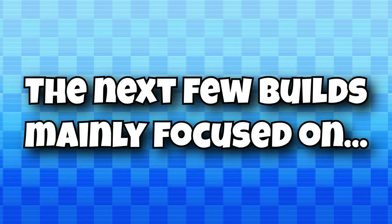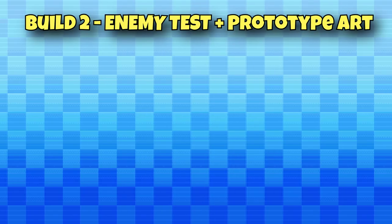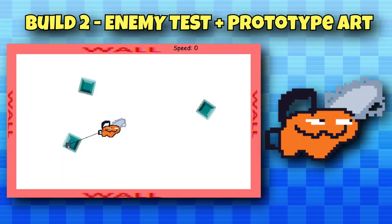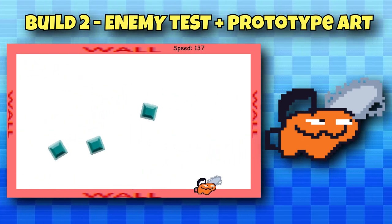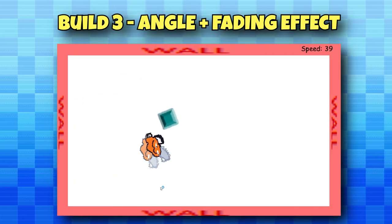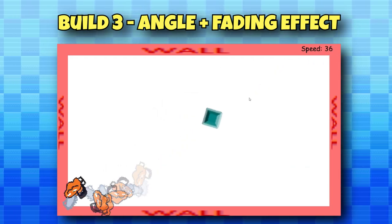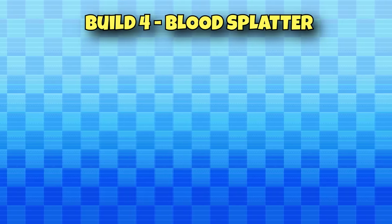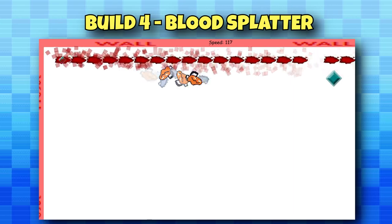With that out of the way, the next few builds mainly focused on enemies. I wanted to test whether enemies should bounce off each other and the player, and alongside this I made some quick prototype art for Pochita, which ended up looking quite funny, so I actually kept it for quite some time. After this, I added the ability for Pochita's angle to match up nicely with the cursor, and a fading effect giving you a sense of speed. Next up, I created a blood splatter effect for whenever you kill an enemy, and it turned out really satisfying.